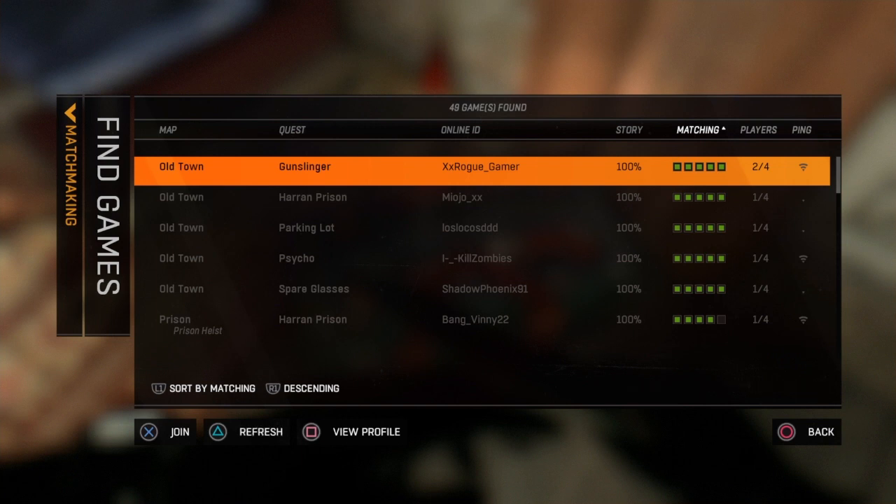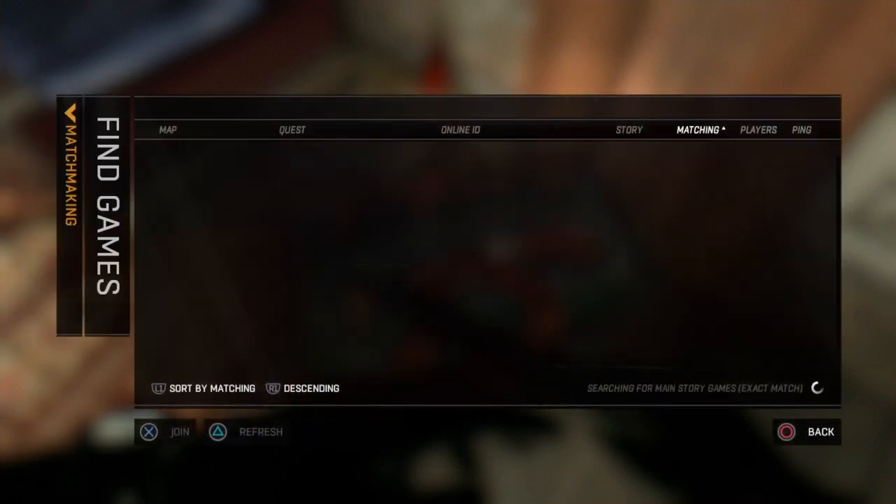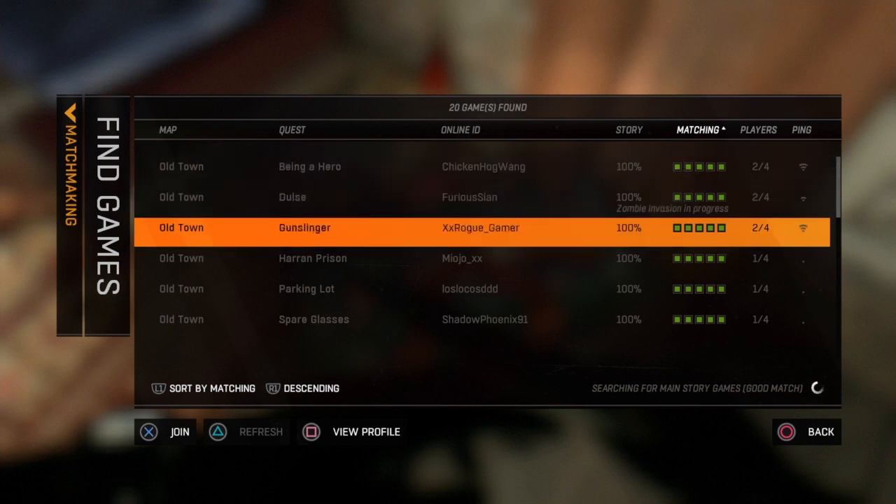As soon as you join — right as you click join the game — press the PlayStation button, go to Settings, go to Network, and there'll be a little box that says 'connect to network.' Press on the box so there's no check mark. Then as soon as you do that, click it again so there is a check mark and you're connected to the internet. Then go back to the game.